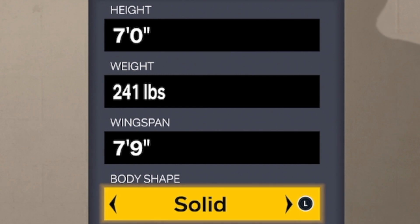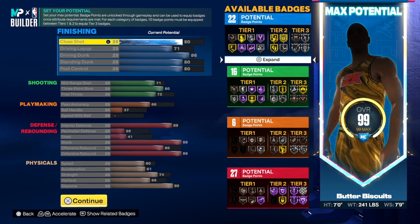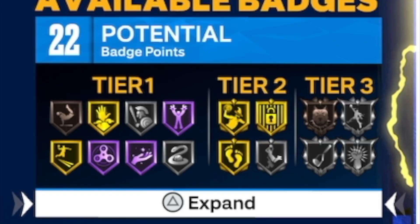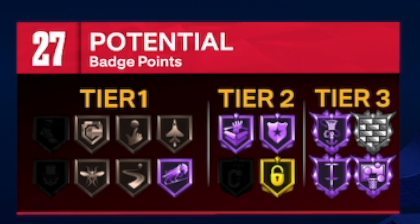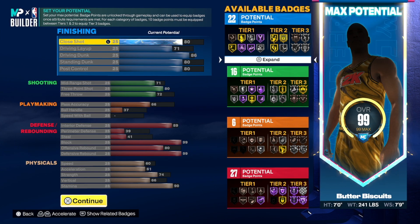It doesn't matter what the body shape is, you can go with whatever you want. Then when you jump into the attributes, look at this build — look at the badge totals you get on each category: 22 finishing, 16 shooting, 27 defensive and rebounding. You have to understand what's happening with this build.